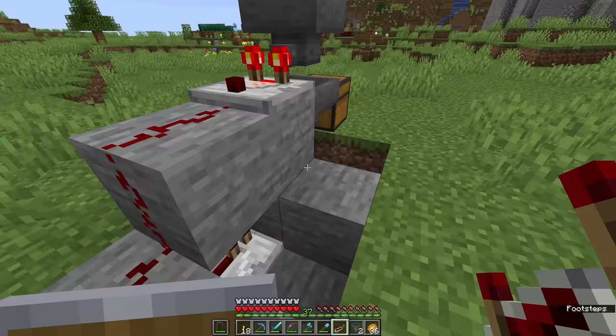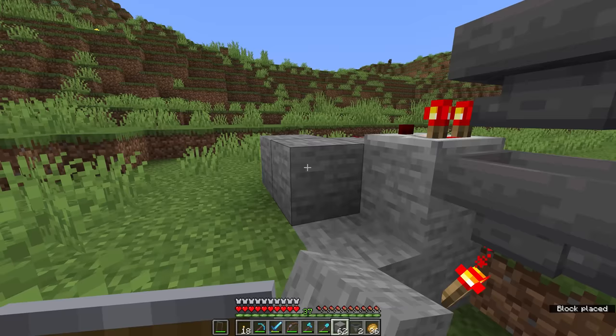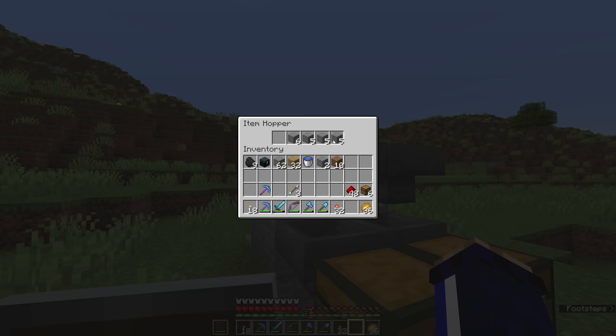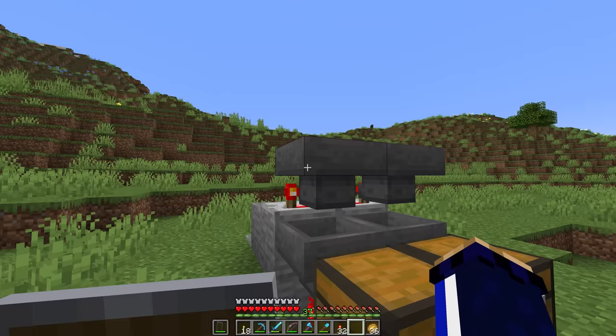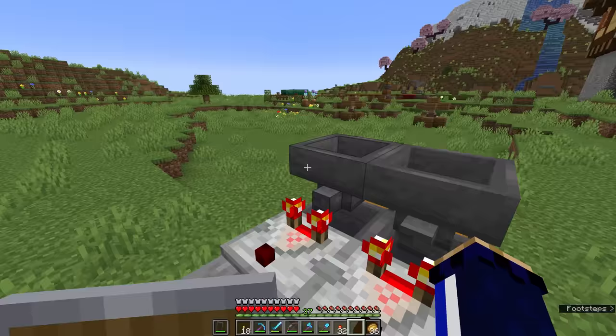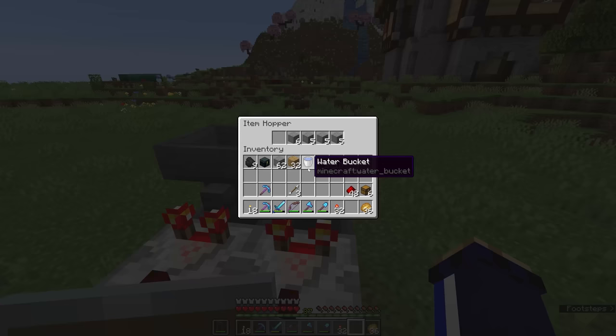Now we're going to make a second item filter circuit next to this one, which will demonstrate why we're not going to be using this particular design. I've created a second item filter identical to the first, with all the filter items already set up. We've got spruce planks on this side, so it makes sense we'll have oak planks on this side.